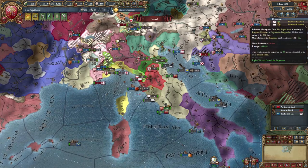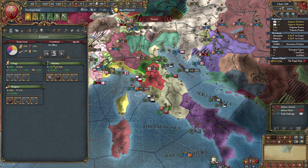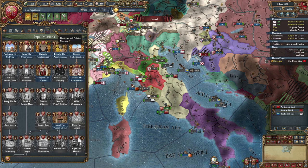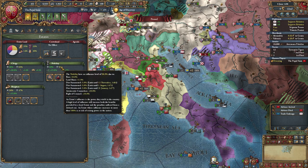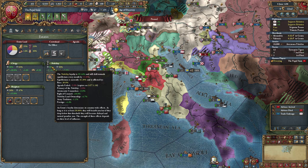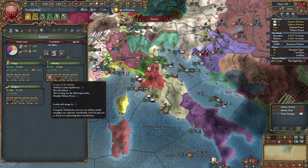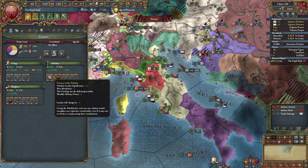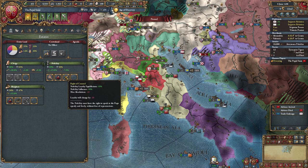Looking pretty happy. Unfortunately I'd still have to steal some of their influence, which I could do by taking this, but then loyalty drops pretty hard. Their equilibrium is not great, but that'll improve in a few years. What I really want to do is revoke land — that's what I actually want to do.